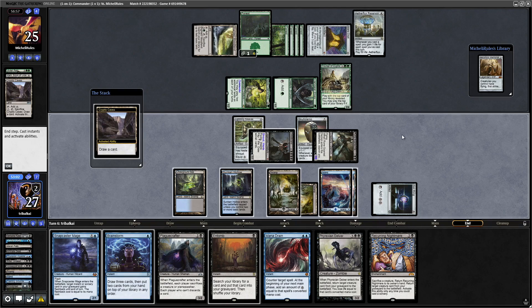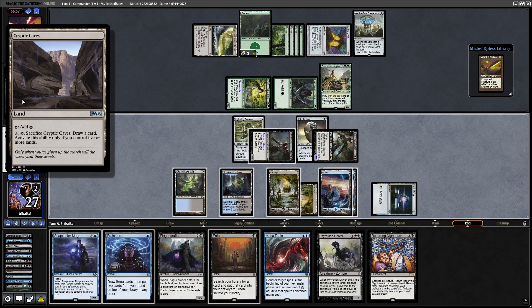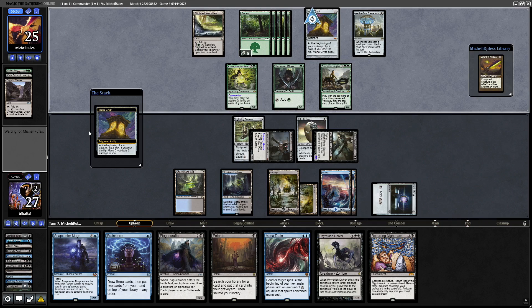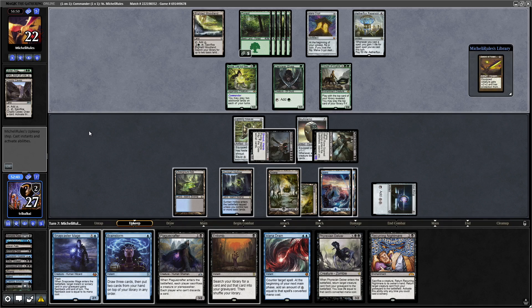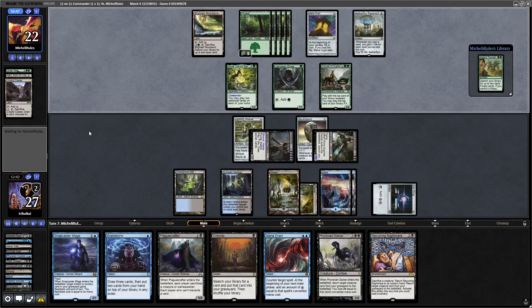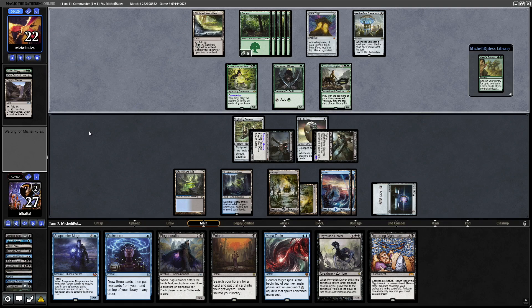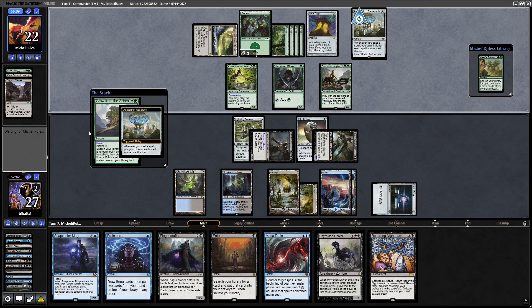Our opponent sacrifices Cryptic Caves to draw a card — sacrifice it, draw a card, only if you control five or more lands. That's a very good ability; I've never seen that land before. Also Sword of Feast and Famine on top as well — that's tricky. We need to counter one of those spells; I don't think they can play both in one turn, which is good. Chroma's Memorial is the main target to counter because it gives all our opponent's creatures protection from black, whereas Sword of Feast and Famine only gives protection from black on one creature. The sword forcing us to discard actually isn't the worst thing for a reanimator deck.